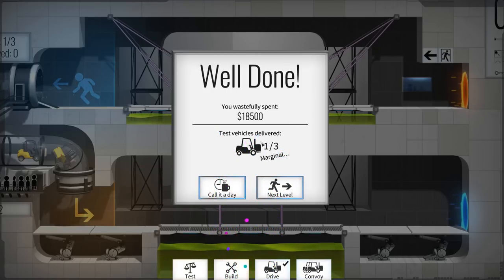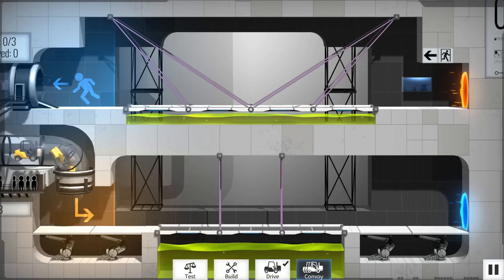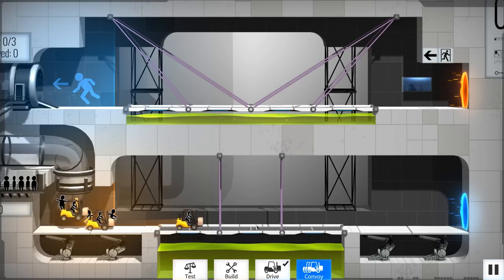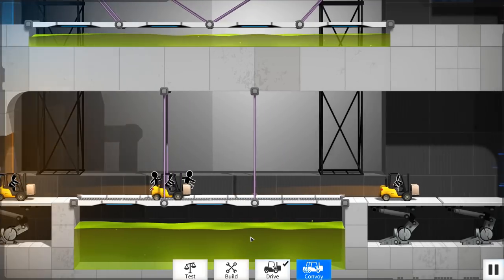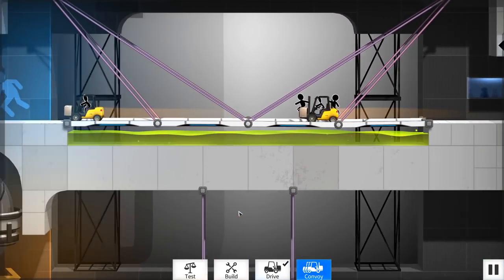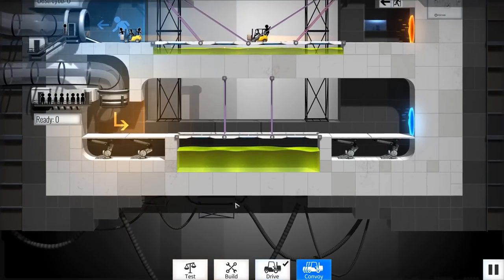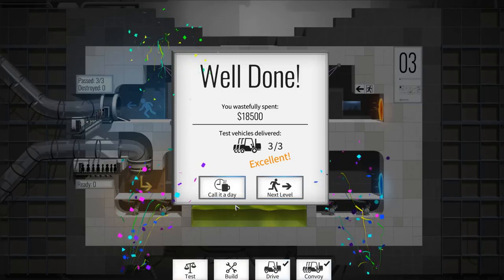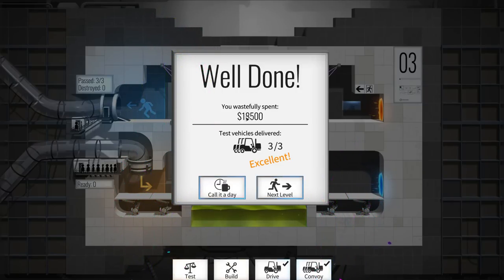Right now you can do convoy as well. I wonder if that changes the amount of money. No, because that's how much I spent. Let's just try it anyway. So now you have to do all the forklifts and as you can see, certain forklifts have multiple people, some forklifts only have one person. It's really cool, I like the kind of blend of genres here. But there we go - no problem at all, got all three by, and I still spent the same amount of money. So I don't know why you would want to do the convoy, I guess just to do it.